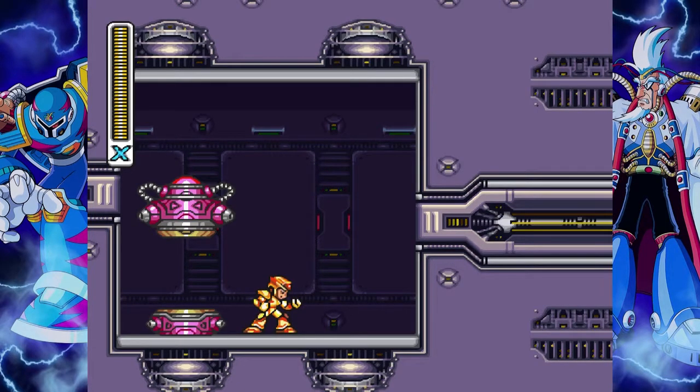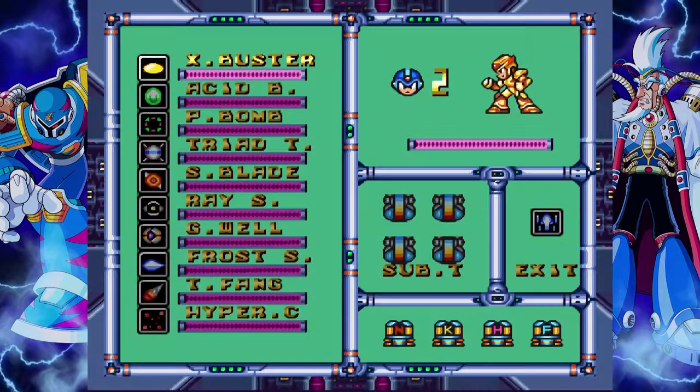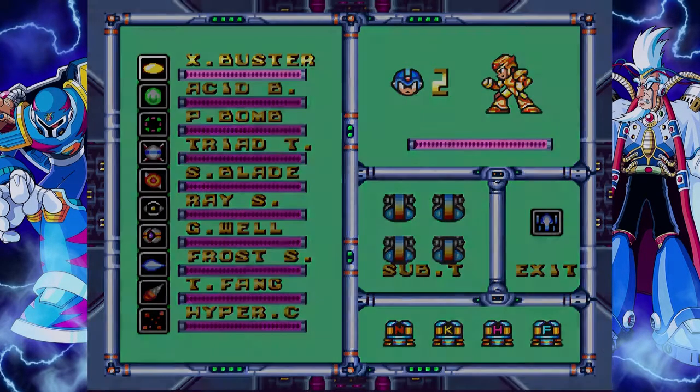The damage is either reduced twice as much, or the flashy part of the shield lasts twice as long — I forget. And then the head upgrade, I think, is what gives you the hyper thing. So this is like a special weapon that lets you just shoot charged shots, but I never wind up using it.